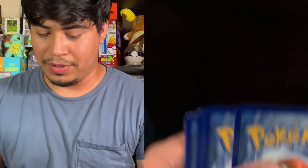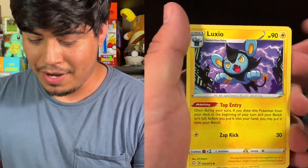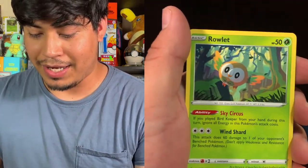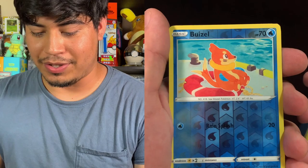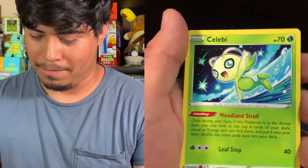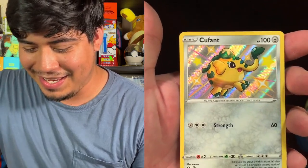Maybe it's all into the last pack magic with Shiny Fates — let's hope. Our last pack: one, two, three, four. Water energy, Team Yell Towel, Floatzel, Luxio, Buizel, Spinarak, Rowlet, Trapinch again, Snom, Buizel reverse holo, and the rare is another Celebi. Maybe today was just another day. But we got this cutie — look at it, so happy, just like 'I'm here!' I'll take it.